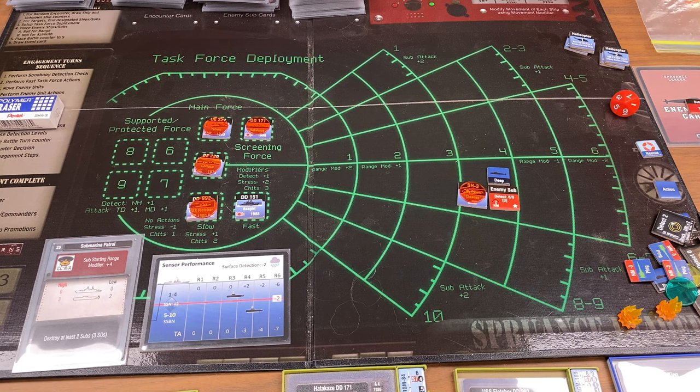Decrease detection levels by one — a detect one would go down to detect zero, then disappear. But there's no detection out there. Decrease the battle turn — we have three battle turns left. The decision to end the encounter: yes, I could decide to end it. However, because this is a starred opponent, even though it's a random encounter, I would lose the mission — not just the engagement. So we'll keep on going. Repeat the engagement steps.